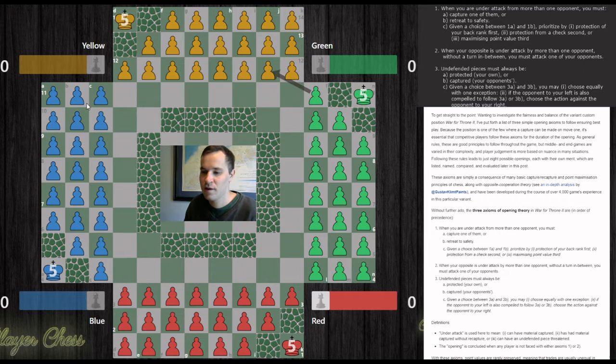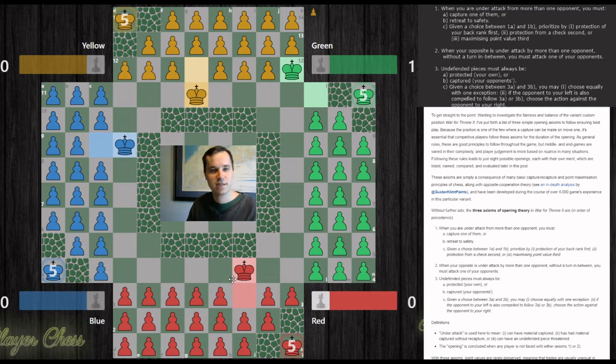Axiom two: if your opposite is under attack from more than one player without the chance to deal with both threats, you must intervene — you must attack one of your adjacent players. For example, if green has attacked yellow and it's your turn, you are in a position where you must intervene as red. If yellow gets attacked, that puts yellow at a disadvantage for the rest of the game, and it also means red is less able to defend attacks from blue-green.